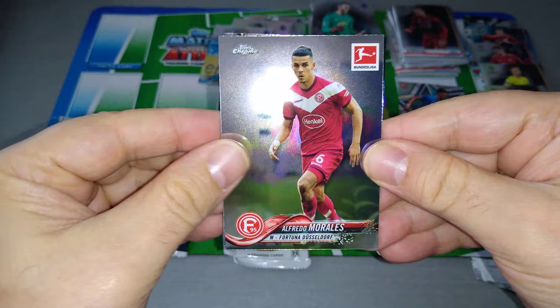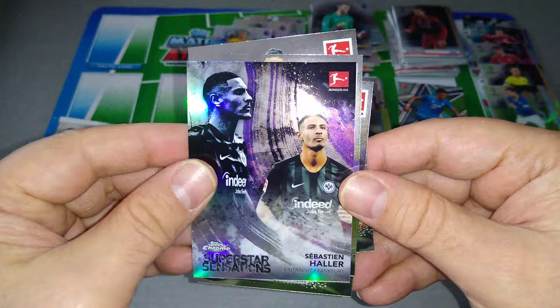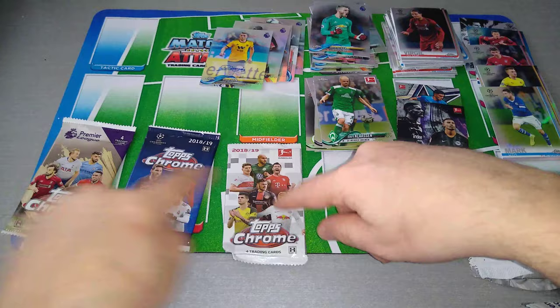Bundesliga pack five: Morales for Fortuna Dusseldorf, Thorgan Hazard — he's at Borussia Dortmund now — David Klaasen, the Dutchman, ex-Everton. And a Superstar Sensations insert — Sebastian Haller. If you watch the Premier League, he's at West Ham United. Superstar Sensations — good stuff.